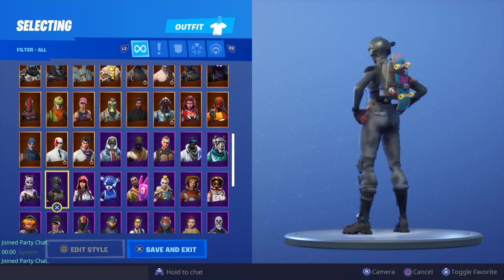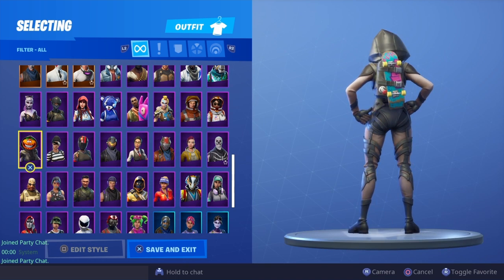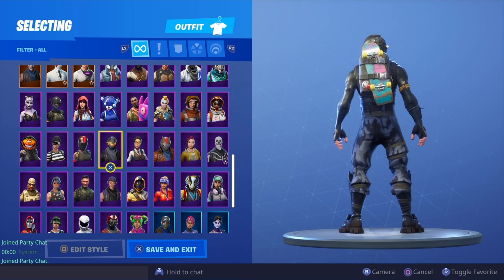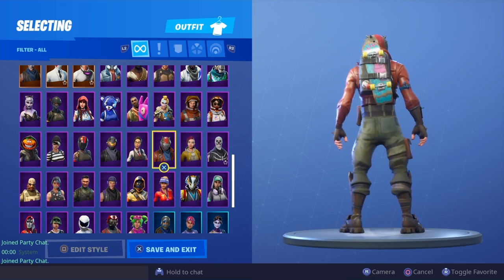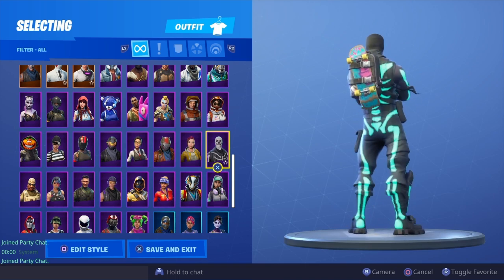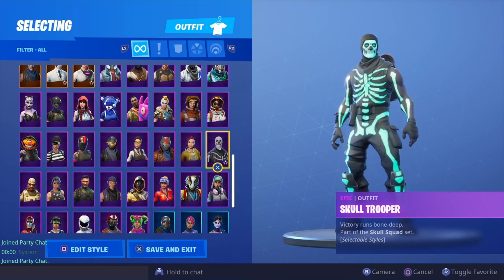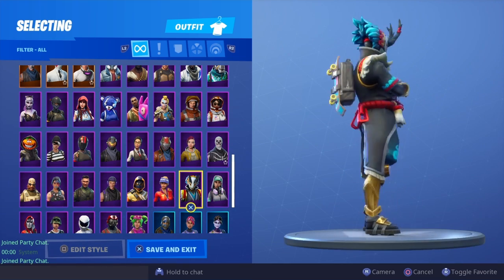Dusk, Nightshade, Rapscallion, Redline, Rogue Agent, Rook, Rust Lord, Shade, Skull Trooper, green glow, white — just basic. Technique, Taro — not bad on Taro you know. Sunstrider, Summit Striker, Sub Commander, Squad Leader.